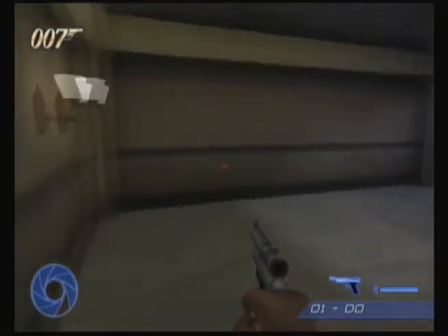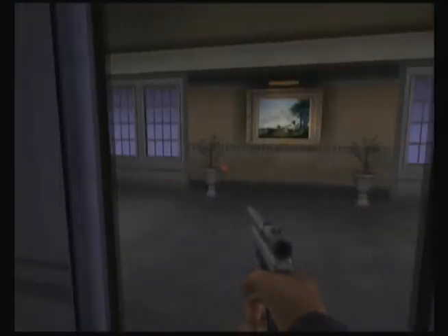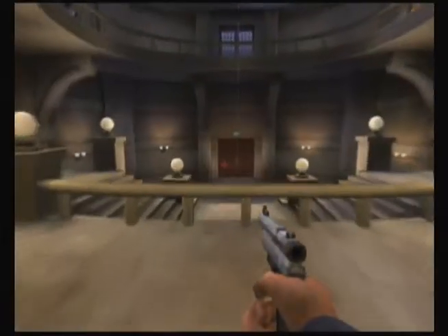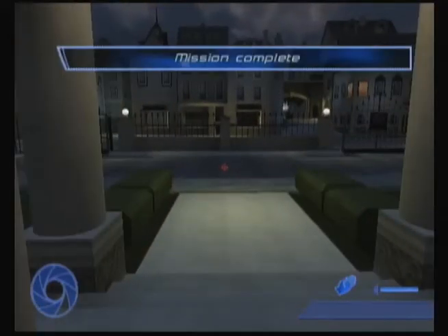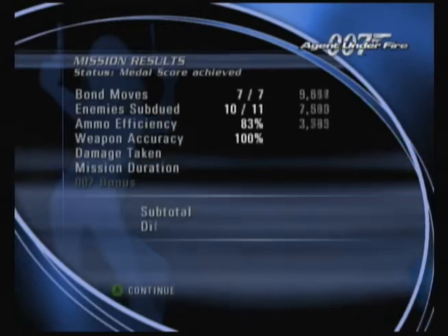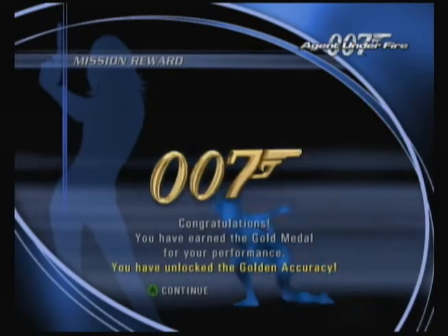Word about the dart gun: if you stealth kill at least two of the guards by punching them in the back of the head, there are exactly as many darts in the level on 00 agent mode as there are guards. So I'm about to get the last one here. Or not. I still get the gold medal — it doesn't matter. He just runs right past you. 'I gotta warn the others.' He beat the level.